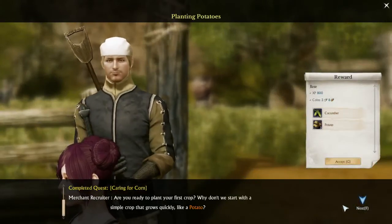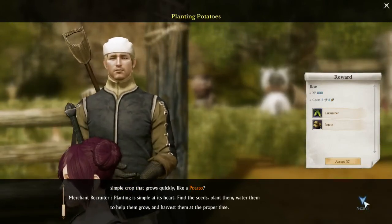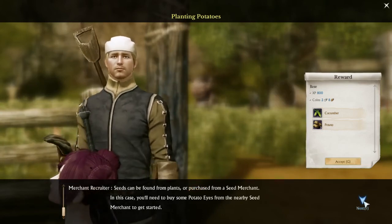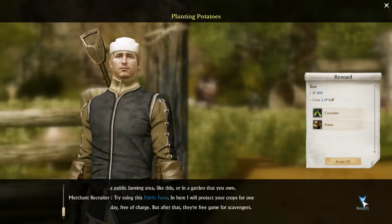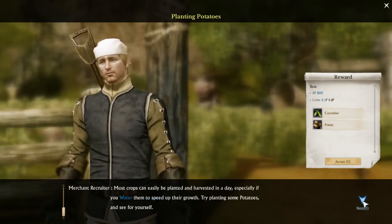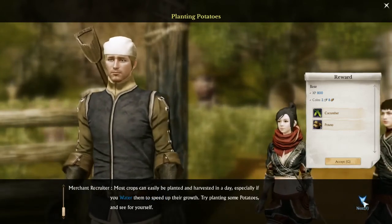Let's start with... potatoes. Potatoes can be found from plants or purchased from a seed merchant. Potato eyes from a nearby seed merchant. Public farming area like this, or in a garden that you own — try using this public farm. Harvest it in a day.